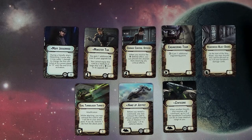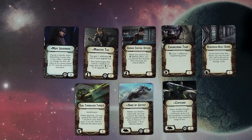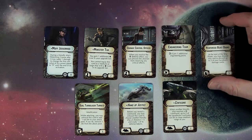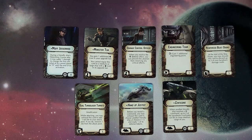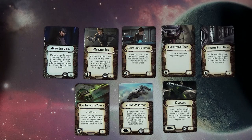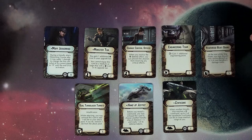Centicore: when another friendly ship resolves a squadron command, up to two of those squadrons can be at close-medium range of that ship — a little extra squadron manipulation. Reinforced Blast Doors: at the start of the ship phase, you may discard this card and discard up to three of your face-down damage cards, for five points — I feel like that's a total win all day. It goes in the defensive retrofit slot. Damage Control Officer: resolve the contain defense effect, and you can prevent the attacker from resolving any additional critical effects. Remember, contain just keeps you from flipping a damage card face-up; it doesn't block other additional critical effects. So this card would prevent those as well — probably worth five points.